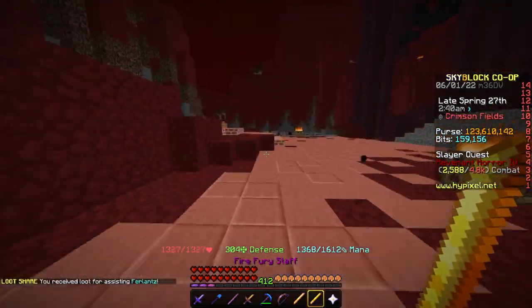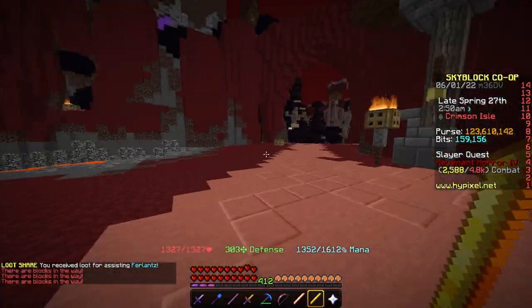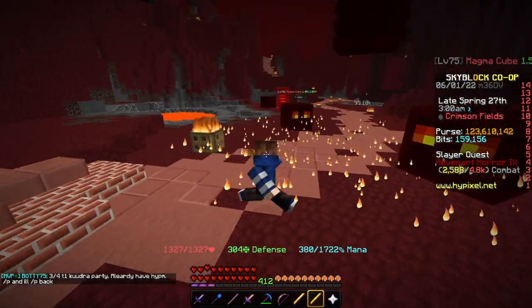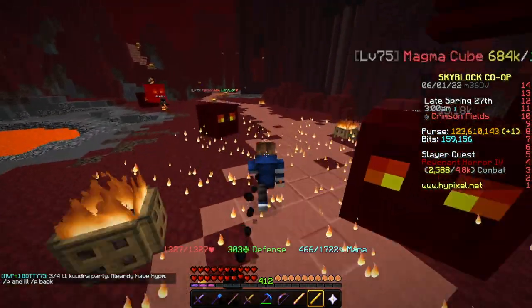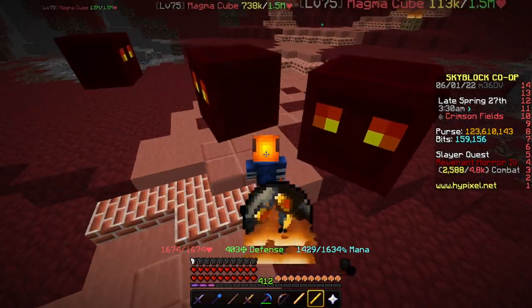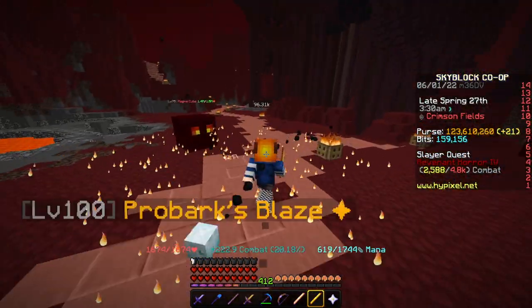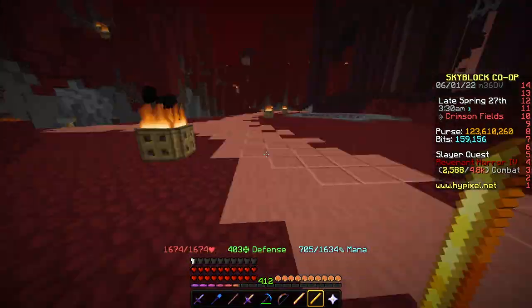How about the Fire Fury Staff? If I go and hit a mob with a Fire Fury Staff, we are doing around 95,000 damage without the armor equipped. Now, with the armor equipped, it looks like we are doing 96,000 damage — basically the exact same damage.